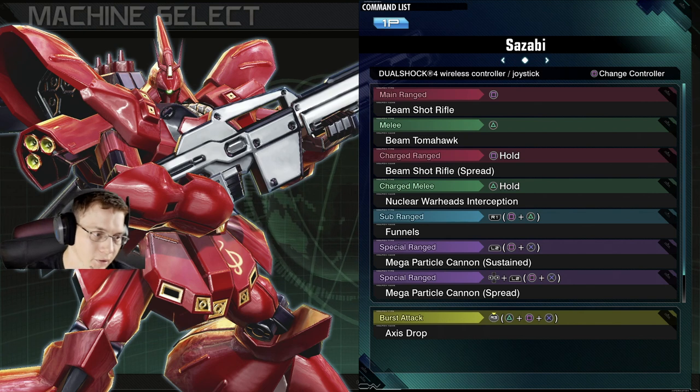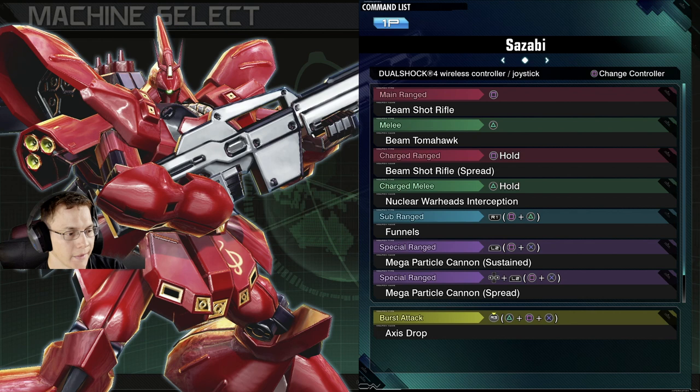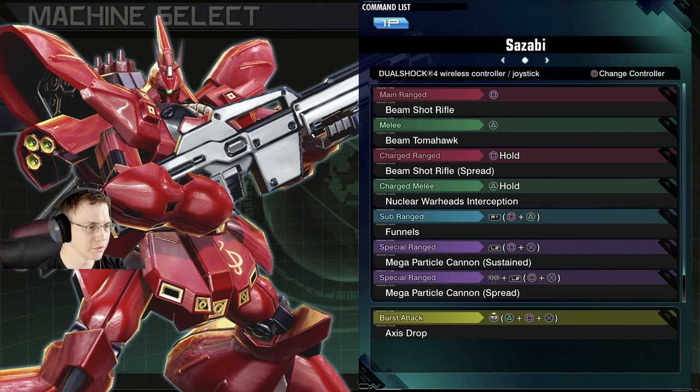So it's two different Megaparticle cannons — one normal, then one you can choose, you can go left or right, and then you can access drop, which is fantastic, it's a huge huge attack. So we're going to try it out.